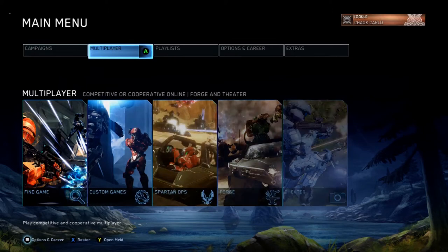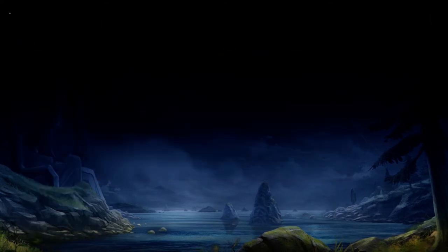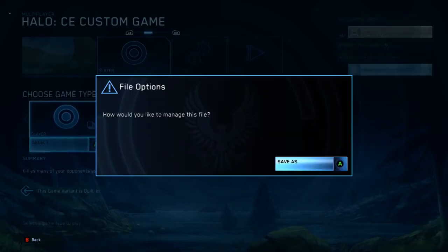First, what you need to do is be on the main menu, then go to Multiplayer, go to Custom Games, choose Halo Combat Evolved. You can select any map you want, then press down on the right joystick.